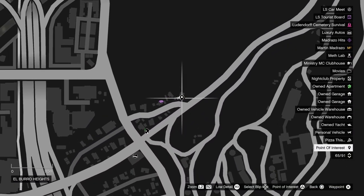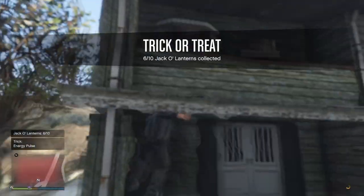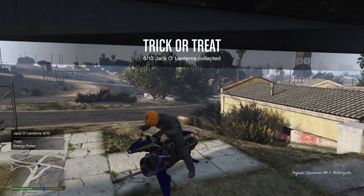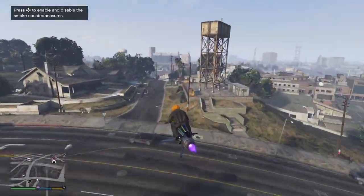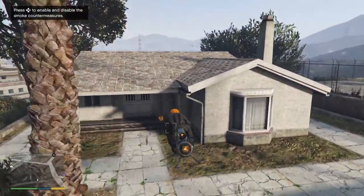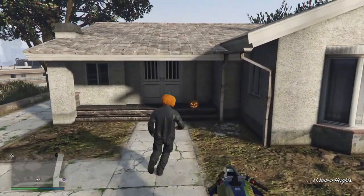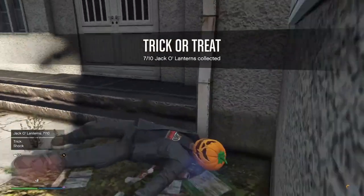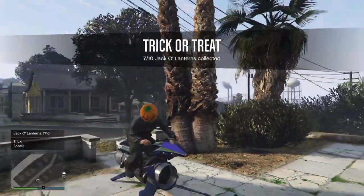The next one is located just up here — there it is. And an energy pulse — that's a trick. That is six down. There's going to be another one located just here — there it is. That's going to be this house here. And we've got another shock — so that's about five tricks to two treats.